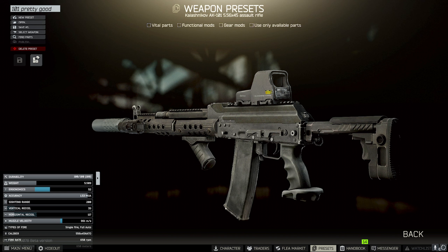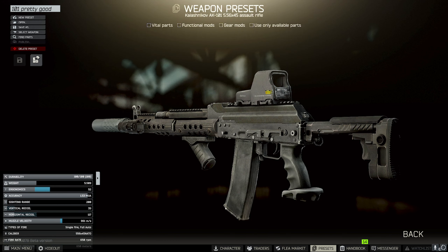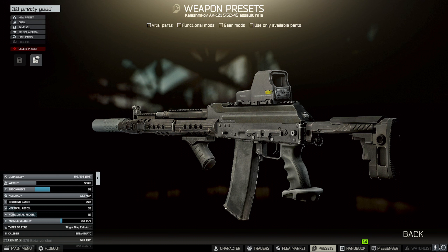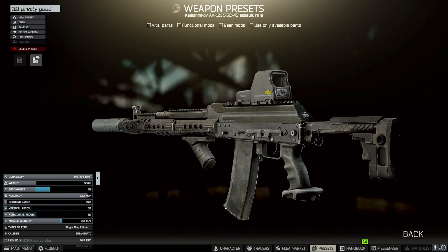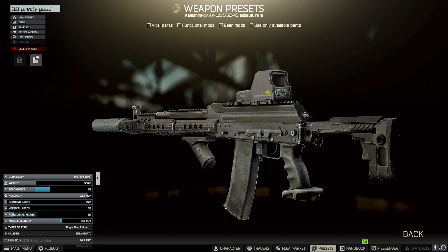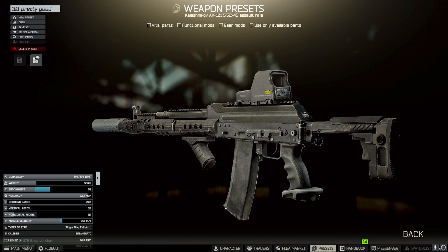The rail I went with is the Troy full-length rail for 21,548 rubles from Mechanic. That allows us to put on the Troy QARS 3.2-inch rail for 1,878 rubles from Mechanic, which lets us attach the X400 flashlight for 127 US dollars from Peacekeeper. For the foregrip, we first put on the Troy QARS 4.2-inch rail for 2,363 rubles from Mechanic, and then the SE-5 Express forward foregrip for 15,237 rubles from Mechanic — your best meta foregrip option.